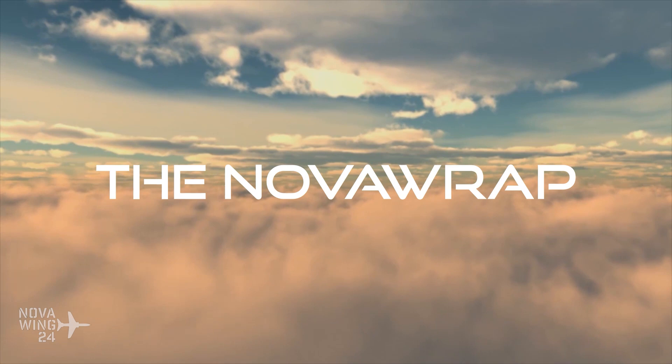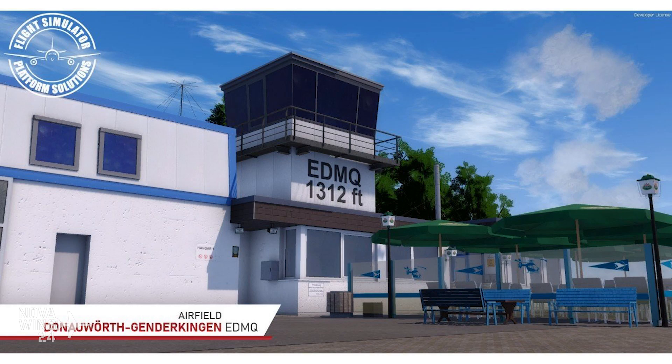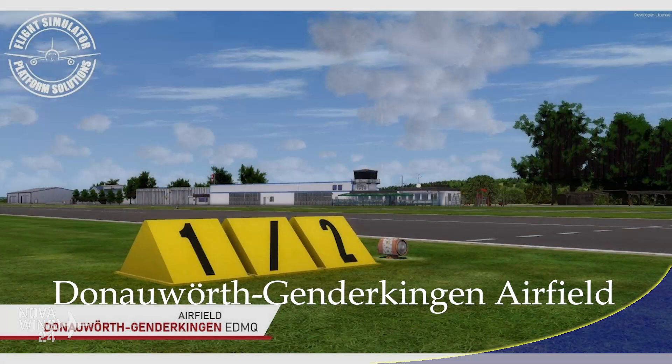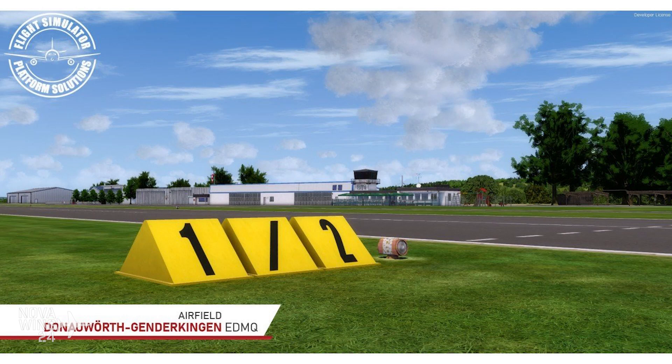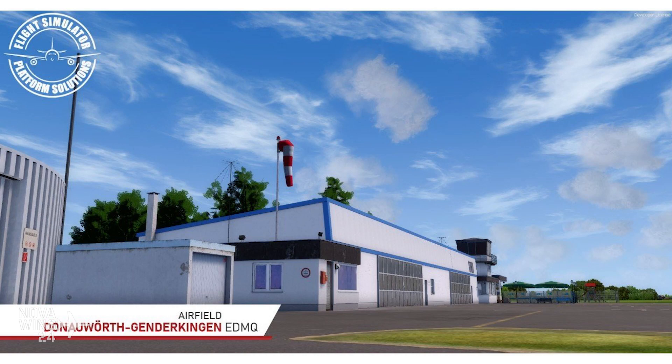Here we are on Sunday the 7th of June 2020 for another exciting episode, and we're going to jump straight into it this week with a release I forgot from last week's show — I do apologize. Last week we saw the release from FSPS of one of their in-house developed sceneries: Donauwerth Gendekin — I know my German is rusty. This is a small GA airfield located in Germany which makes an interesting, neat little prospect to fly into.